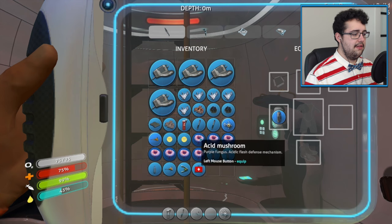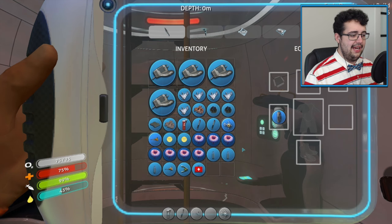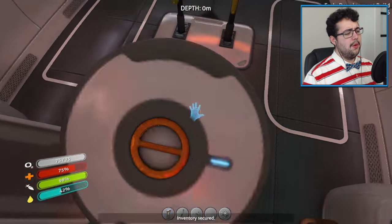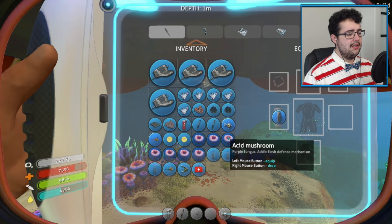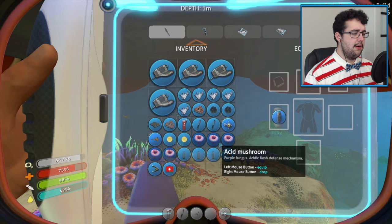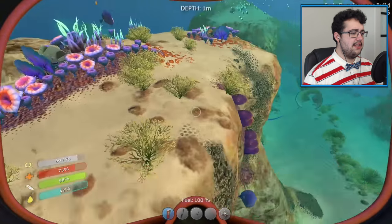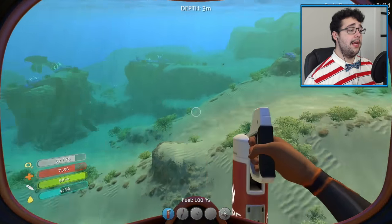Get rid of this stupid thing! Why can I not get rid of this? I'm so dumb. Right mouse button — right. I almost forgot which was my right hand. There we go. Screw you acid mushrooms, you guys just take up space and there's tons of you. I don't like you guys anymore. Nope, not even a little bit.